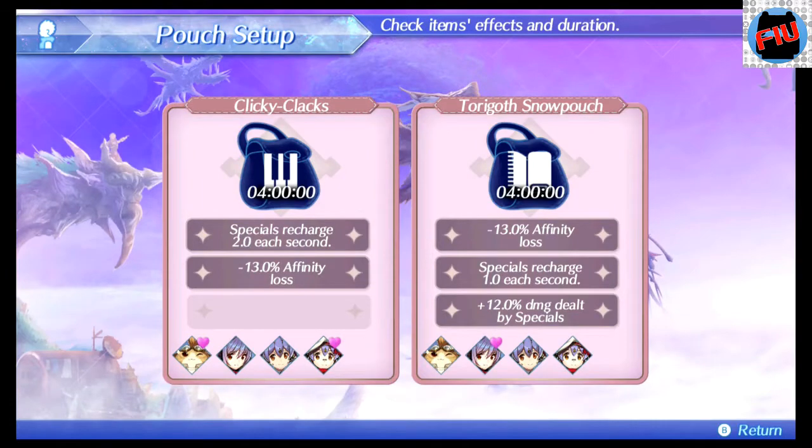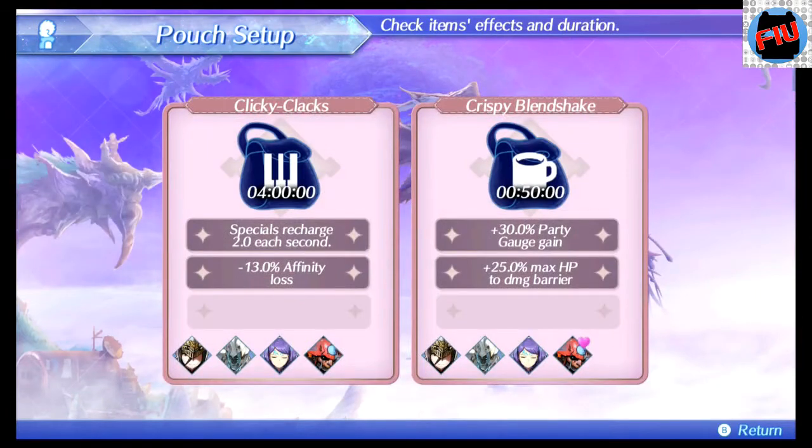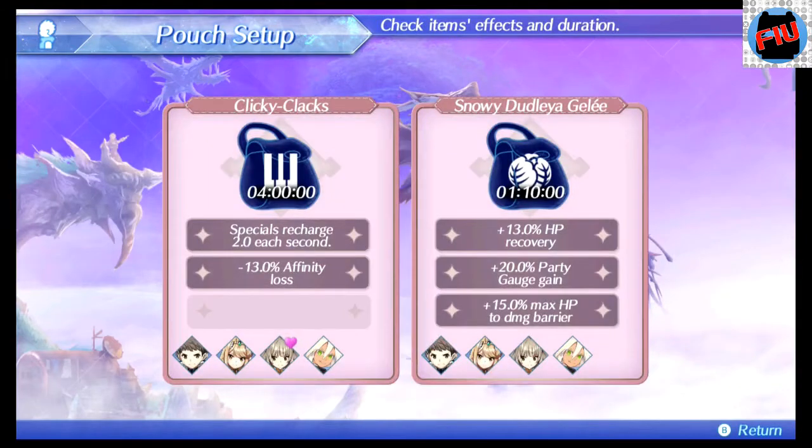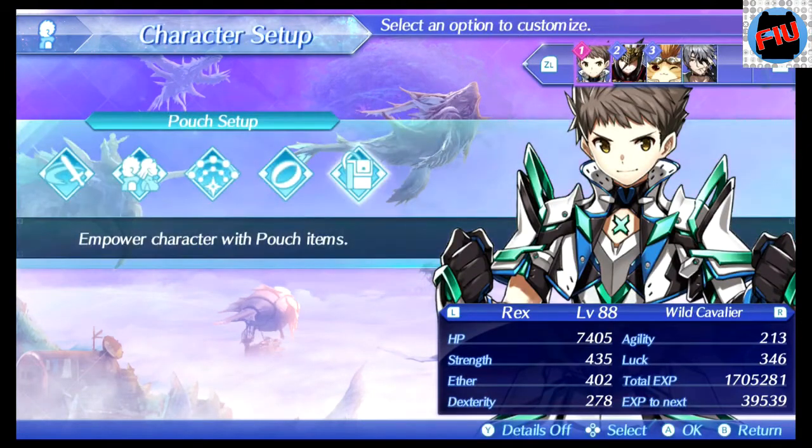Some of the pouch items you can see on screen — I'm not going to go into details because I've explained this a lot in all the Super Boss videos. This is the first non-super boss but still a unique monster — a strong, hidden unique monster — that I wanted to explain how to get so you guys can go kick his butt.